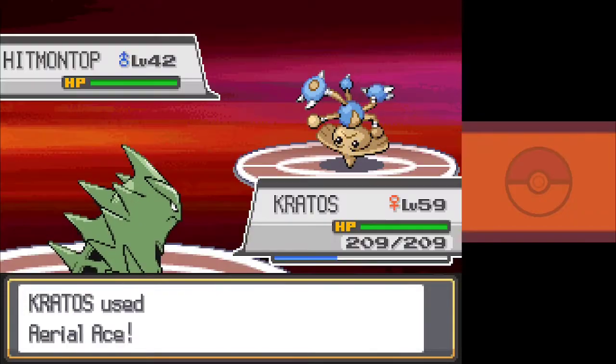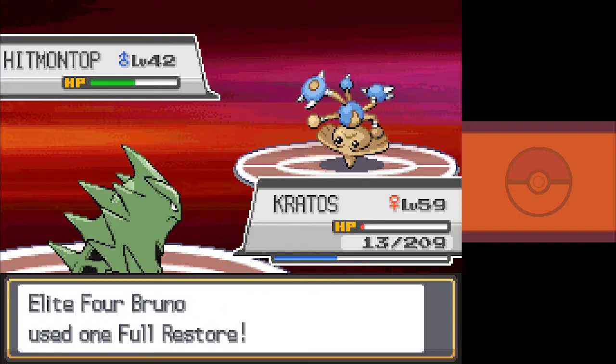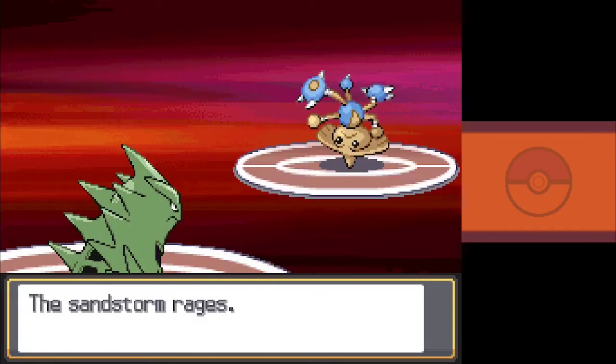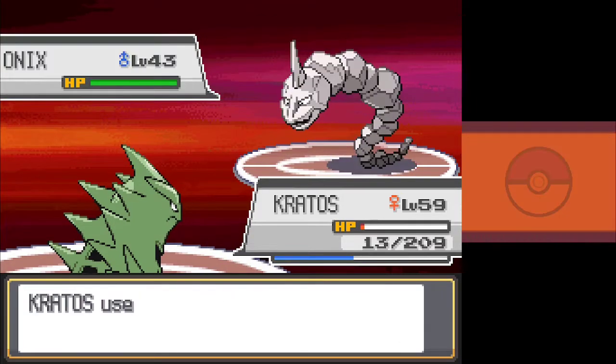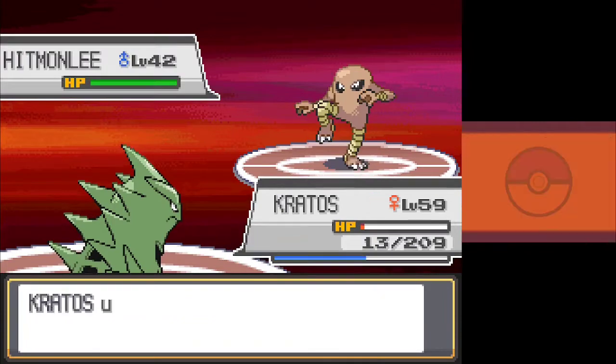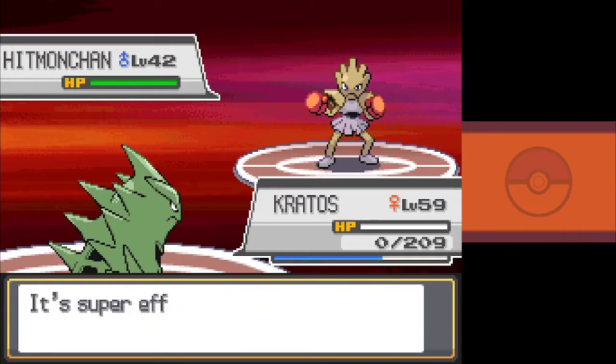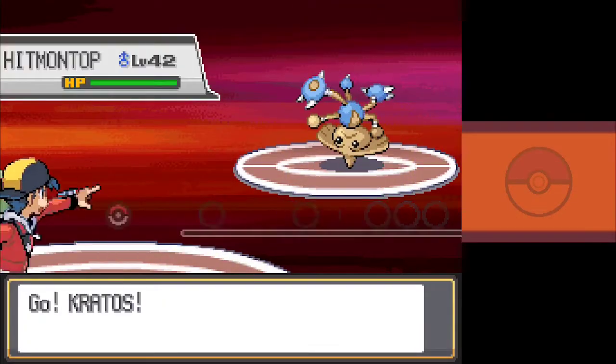I'll give it another go. Attempt 2 is somehow even worse — Hitmontop goes for Counter this time, which brings Kratos all the way to 13 HP. We're able to take it out, and then one-shot Onix with Earthquake. Hitmontlee is a one-shot again with Aerial Ace, but then Bullet Punch just finishes us. After several failed attempts, the fifth attempt is the one where I finally pull out the win.